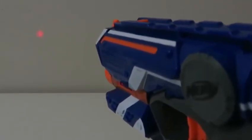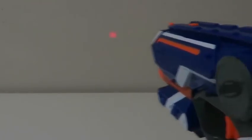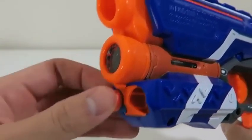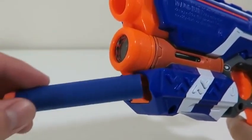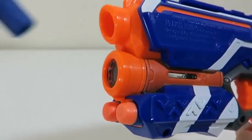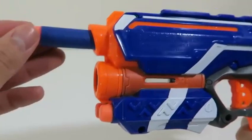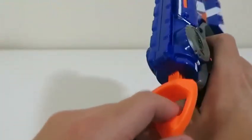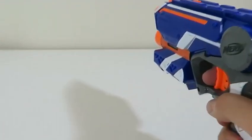You can press that bottom trigger right there to turn on the light beam. Oops, sorry, didn't mean to beam you! Here's how the light beam looks close up, and here it is when you step back a little further. This Fire Strike could shoot up to 75 feet — that's pretty far.